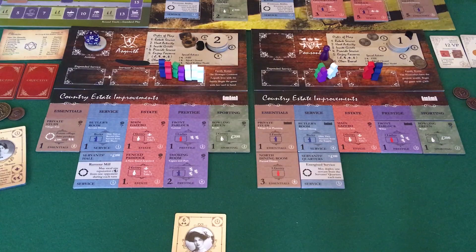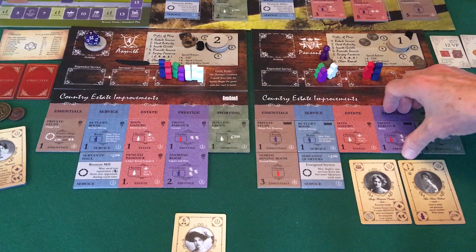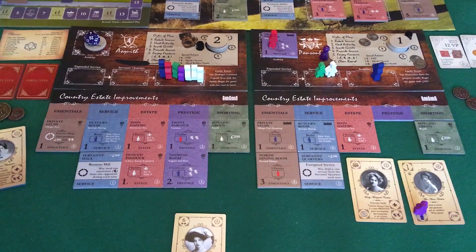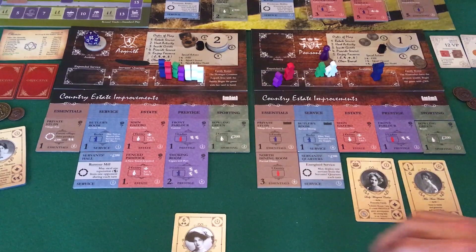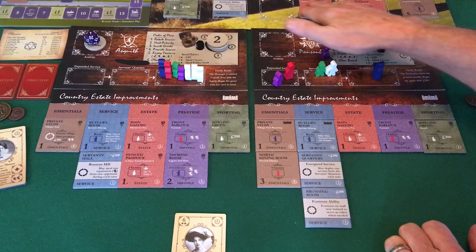I'm going to play these two here — and I can take her because of the Servant's Quarters. That is going to net me an invite, 100 pounds and three reputation. 100 pounds gets me up to 300, and I'm going to get three reputation. A very efficient little turn. I have 300 to spend — no question I'm going to grab a brushing arm. Now I've got to pray that on this roll they do not get a 1 to 8.